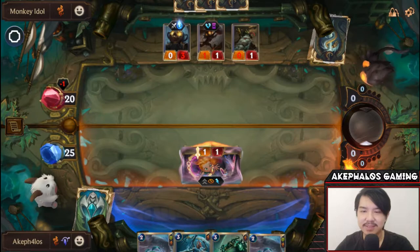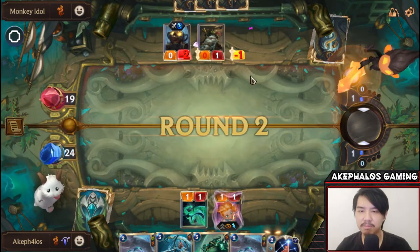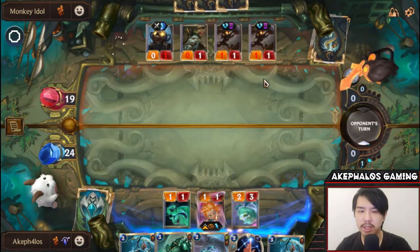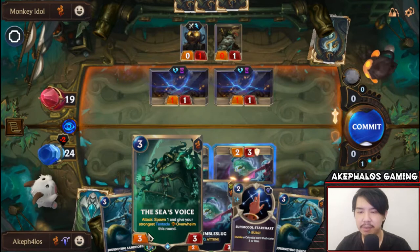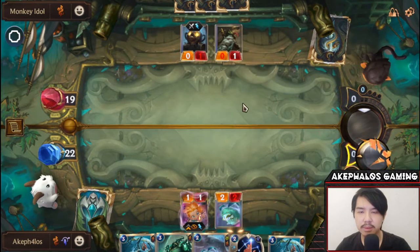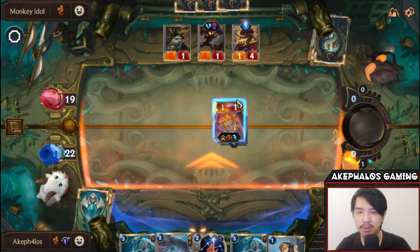'Monkey Idol's eyes flash with a sinister glow.' 'Imposter! Behold the truth of a real idol.' Yeah, we do get a Zoe — cool. Let's go ahead and commit the attack. We got a Powder Monkey coming on. Let's bring on a Grumble Bug. I'm not really that worried. If the Powder Monkeys attack, I'm willing to sacrifice a tentacle since we can get more next turn and we play the Sea's Voice.